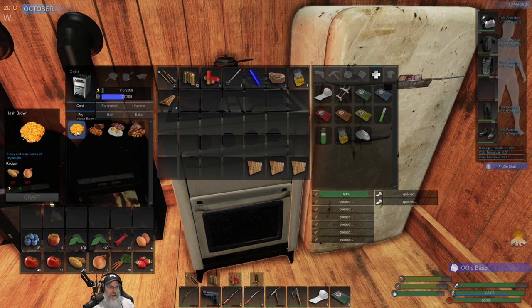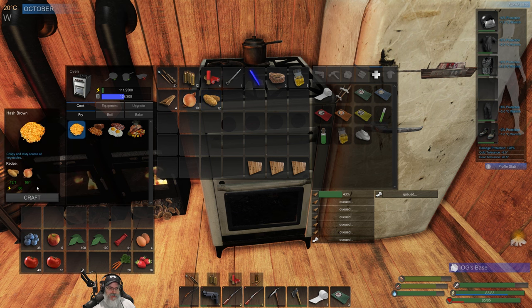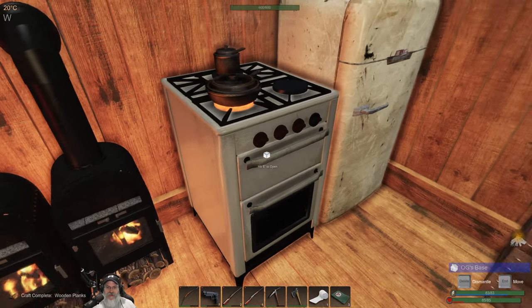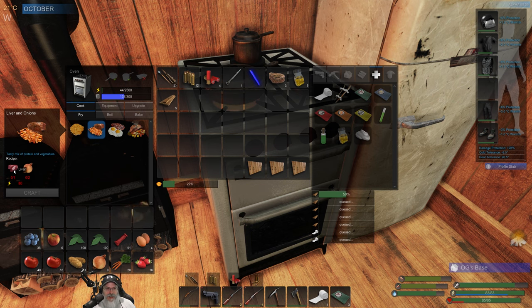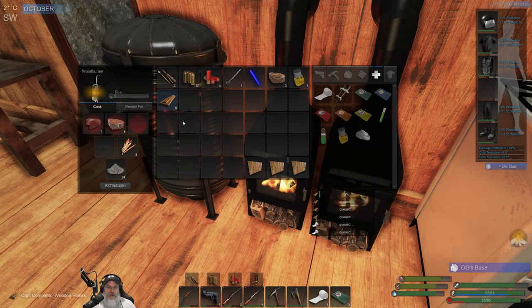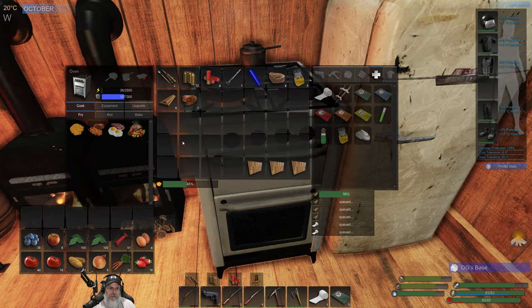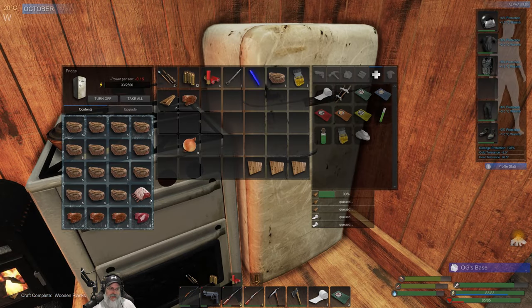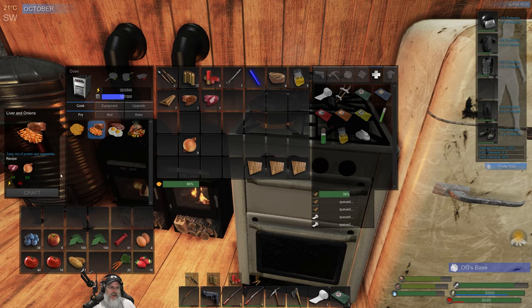Hash browns require potatoes and onions. Let's make one just to see how nutritious it is. I'm surprised it doesn't want me to put in animal fat for the grease, but it doesn't. Liver and onions — oh, does the liver have to be raw? It seems to suggest that but let's try it with a cooked liver out of curiosity. Okay, cooked liver and onions — it looks like it does indeed have to be a raw liver.